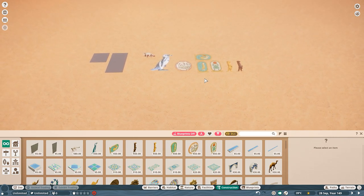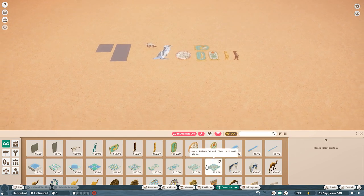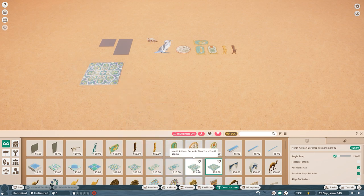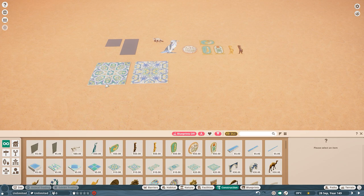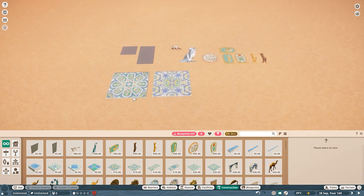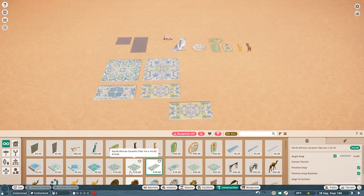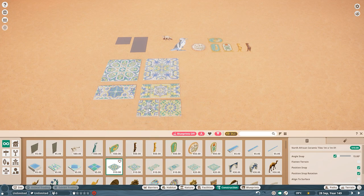Then we get to the ceramics — I'm going to call them mosaics. There's a lot of them. This one is a little bit different than this one, not just pattern style but there are white spots here that aren't recolorable, while this one is completely recolorable. So there's that to note. There are a lot of them — in-game they're called ceramics but there's a lot of them.